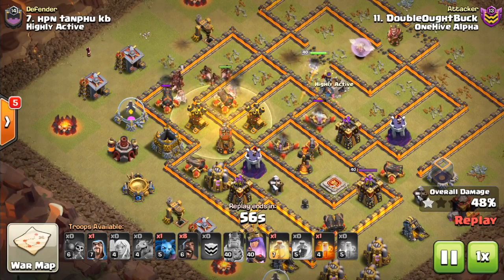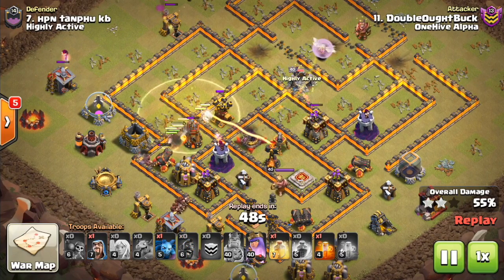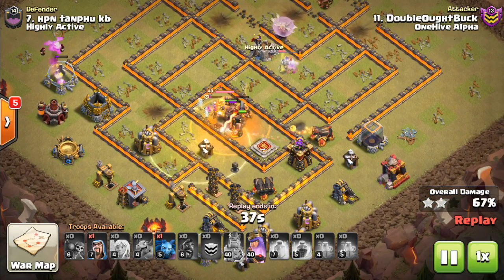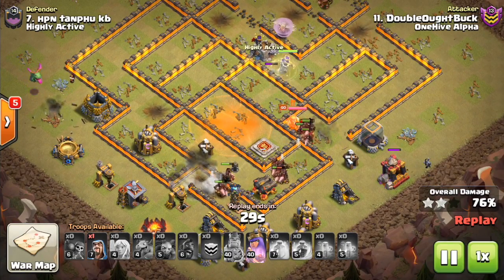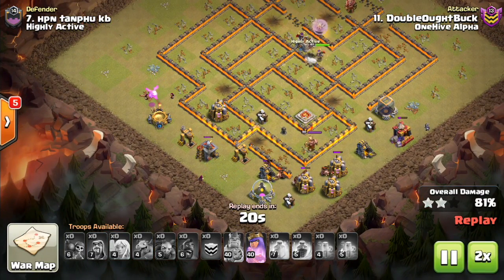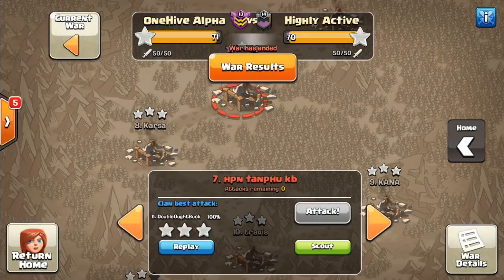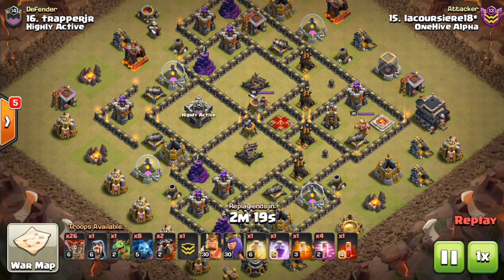One Hive Genesis is not actively recruiting, but we slowly move people up from other clans as they progress, always looking for the best attackers. One Hive Trinity is kind of the third clan — it's where most tryouts go, and it's also participating in MCWL next season, which will be the first league play it participates in. One Hive Origins is a place for lower-level accounts like Town Hall 8s where you can get a sense of the family system and upgrade before moving into more competitive wars.